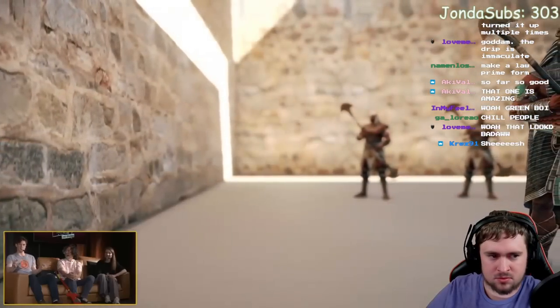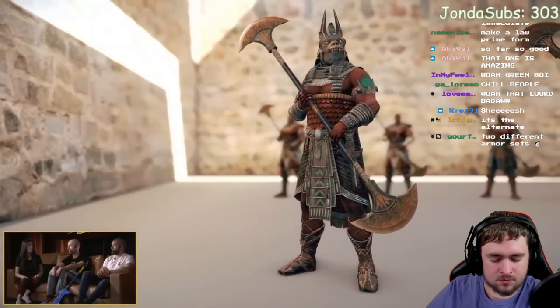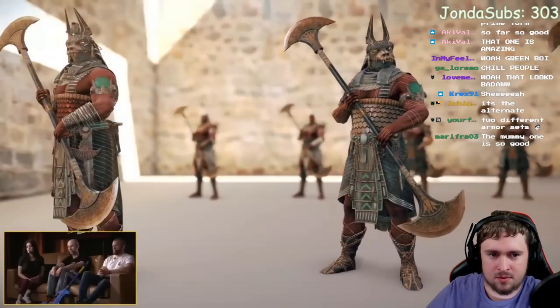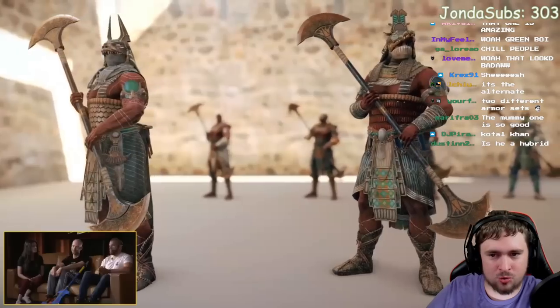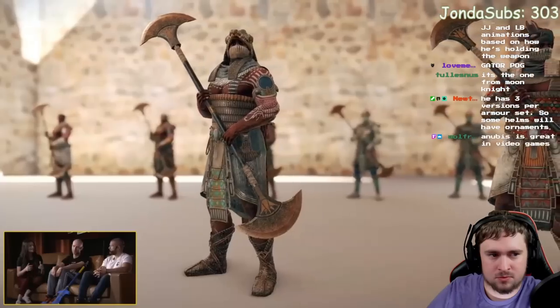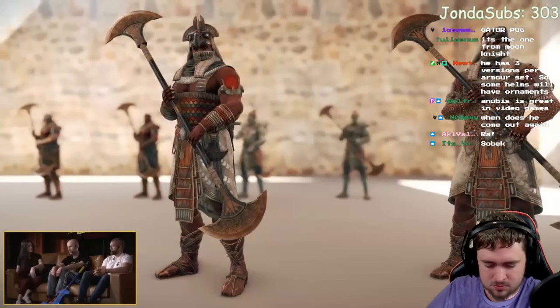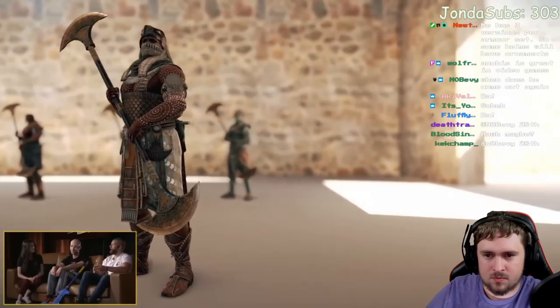There's one set with an ornament on top and one without. One of the designs is Anubis-themed, which is great. Going forward, on the website there will be a list of all weapon names and lore descriptions so you know what they're called and the context behind them — giving weapons a backstory so you choose them not just visually but for the story. One favorite is called the 'Nyclaws' — wielded by a black ops-style figure. The colors stick out really well.